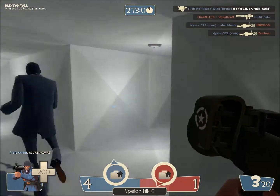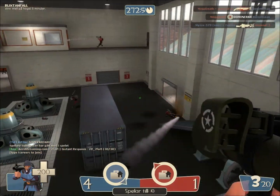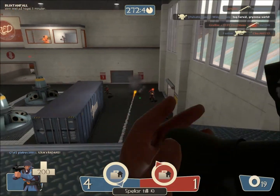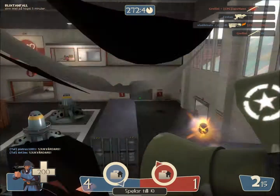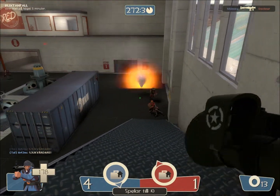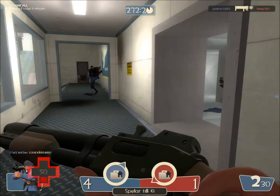The Soldier class is I think the second slowest class you can have in Team Fortress 2. The Heavy class is the slowest. Basically what you have is this rocket launcher, and your secondary weapon is usually a shotgun or something like that.